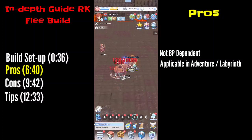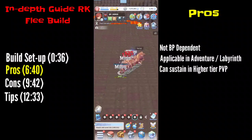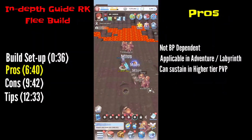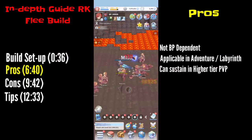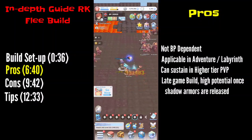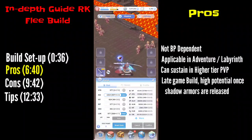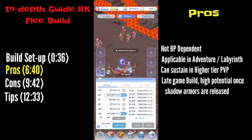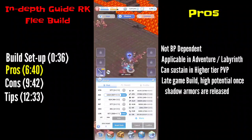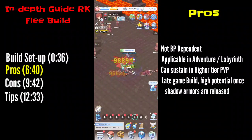Another pro: this build is really sustainable in higher-tier PVP. Players with high DPS can probably one-shot or two-skill you, so evading those skills gives you a higher chance of winning even with lower BP. This is also a late-game build — once the shadow equip is updated, hopefully the other five slots will give additional flee percent or other relevant stats, and we may even see perfect dodge implemented like in classic RO.